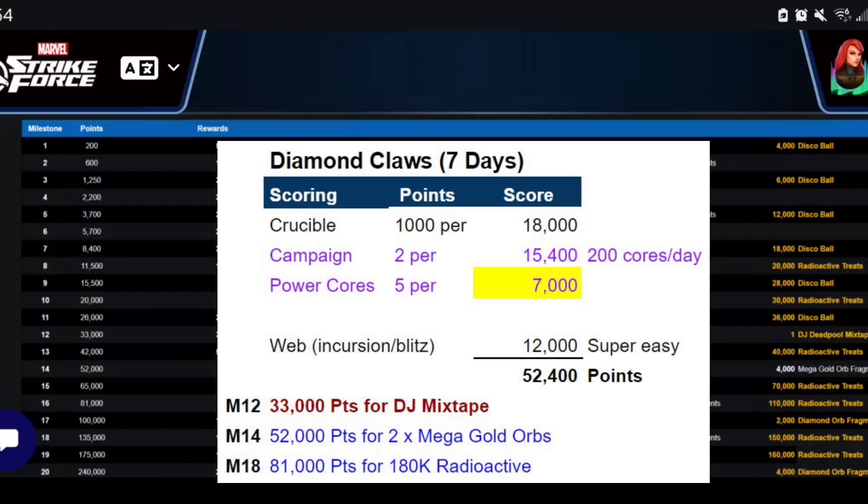Adding all of this together gives you 52,400 points, which is north of milestone 12 and milestone 14. Milestone 12 is where you hit the DJ Deadpool mixtape for the monthly item, and 52,000 points also unlocks the two mega gold orbs previously mentioned. This is a really good event — similar to the recent Pool Party event that gave additional mega gold orbs. I've added 81,000 points at the bottom because I believe I'll hit that, spending close to 4,000 to 5,000 power cores — highlighted in yellow because that number can be very lucrative at 5 points per core.